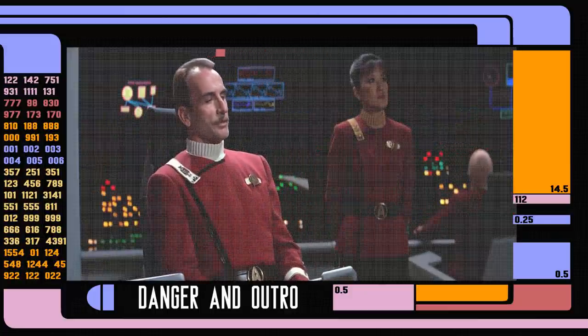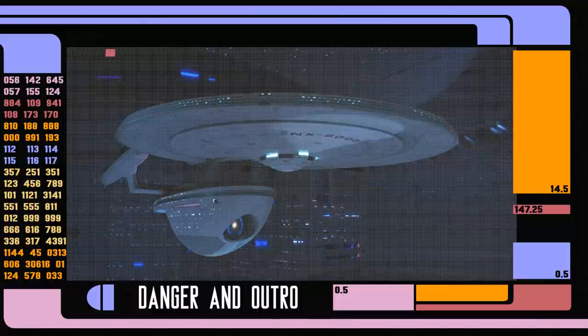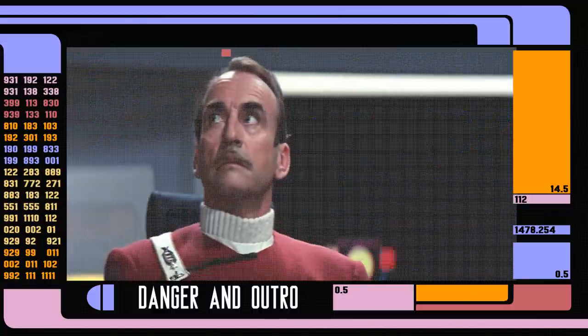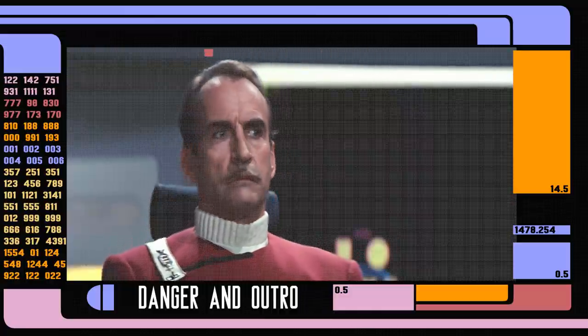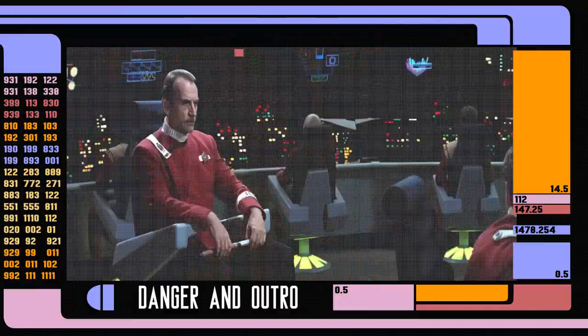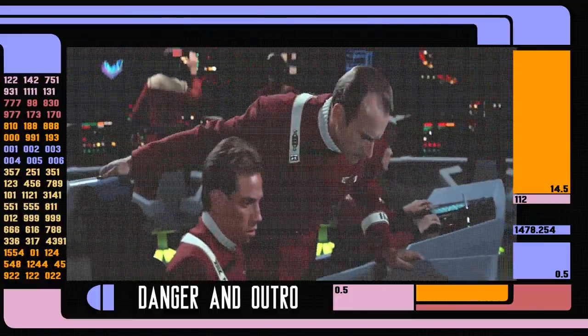Personally, I think the materials in the consoles are just rocks placed there because of union quotas that the communistic Federation would require, but that's just me. At the end of the day, what are your thoughts? Are these layouts still pretty lethal? Would a breakdown of alien bridges be something you'd want to see? Let me know in the comments below and remember — all of our lives are a story, make yours a good one.